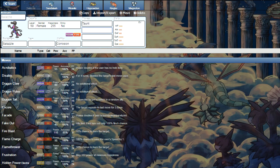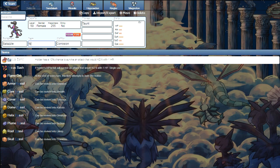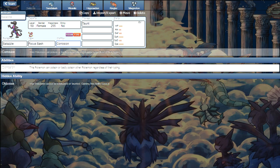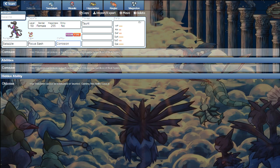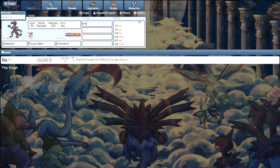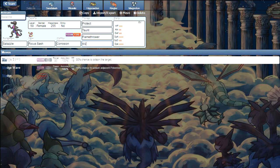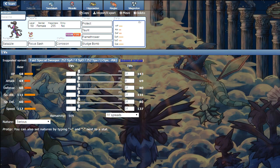Being Poison/Fire type is pretty solid — you kill all the Tapus, you hurt Celesteela with STAB Fire damage, and you hurt any Steel or Poison-weak Pokemon. Salazzle is very frail, but you have Focus Sash to survive two turns instead of one. Corrosion is your ability of choice, though Oblivious would be better if available. The set is Protect, Taunt, Flamethrower, and Sludge Bomb with a Timid nature. That's our first mon on the team — our anti-Trick Room answer.